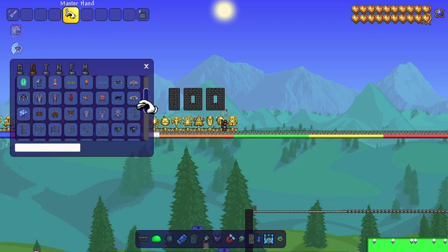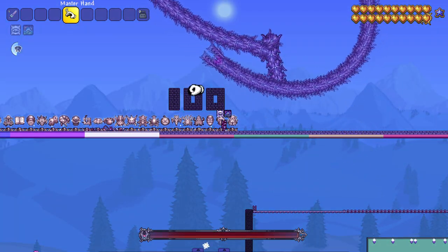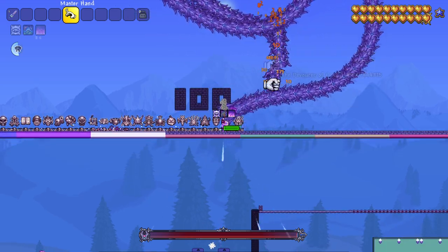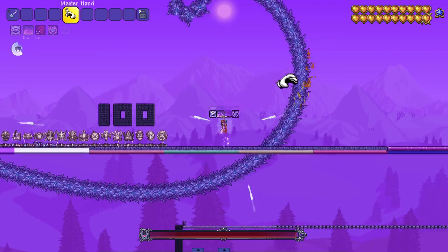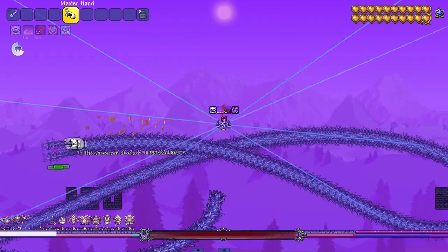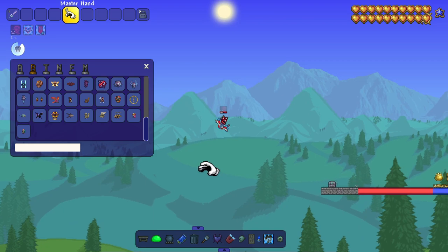I've got Calamity and stuff installed, so let's see how it reacts with these dudes. Can I grab you? I got his tail — let me grab his head. I can punch him. This isn't really a punch in motion. It won't let me grab his head, but I can grab some other body parts like his tail. I don't think this is going to be an effective way to fight this boss.